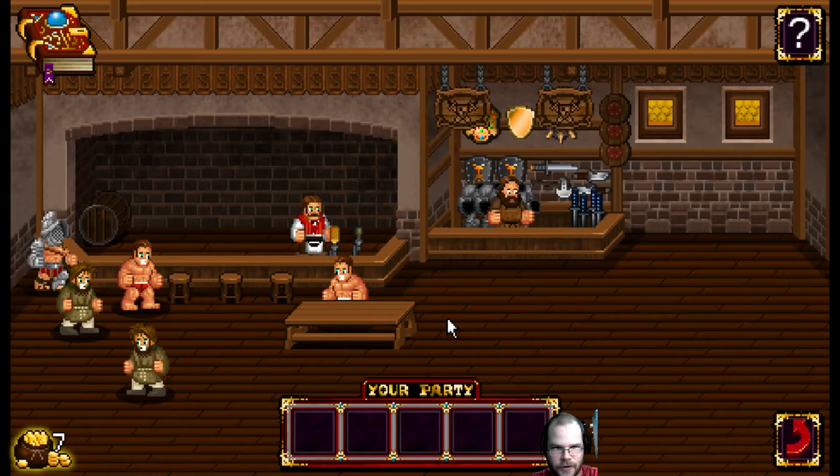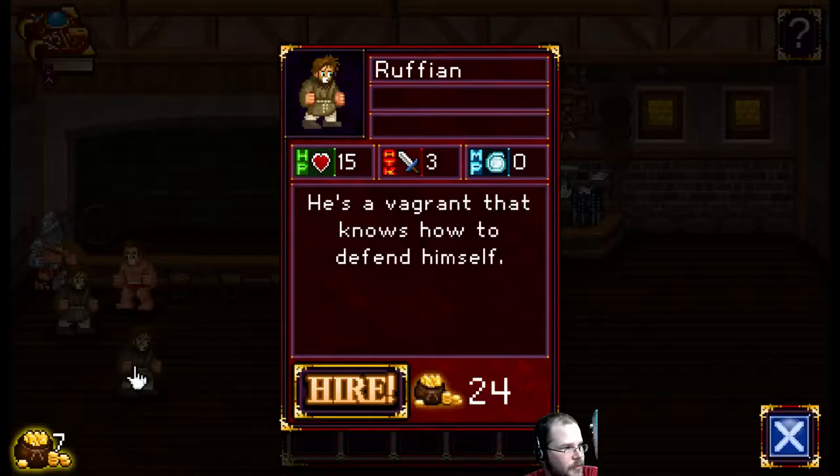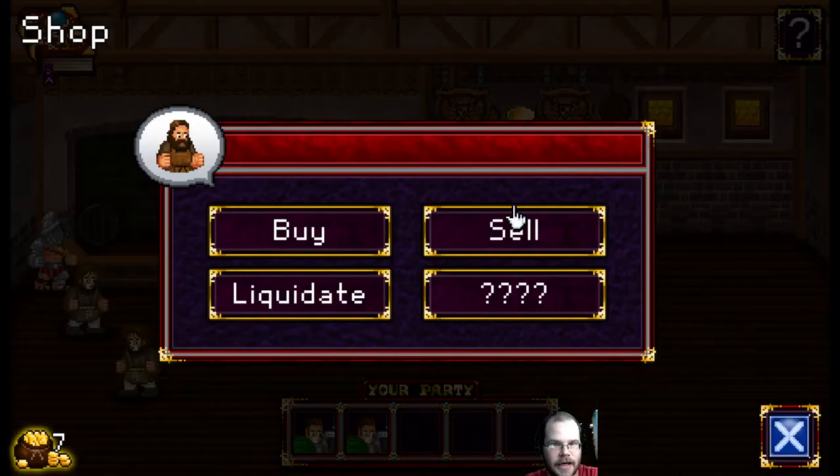So what we can do is we can come — we have all these guys visiting us. This is our boss. We have a shopkeep over here. We can click on these guys and say, 'Hey Ruffian, would you like to join me?' 24 gold — I don't have 25 gold. Let's hire this Soda Junkie, who is free. We need to make some cash. Let me sell something real quick.